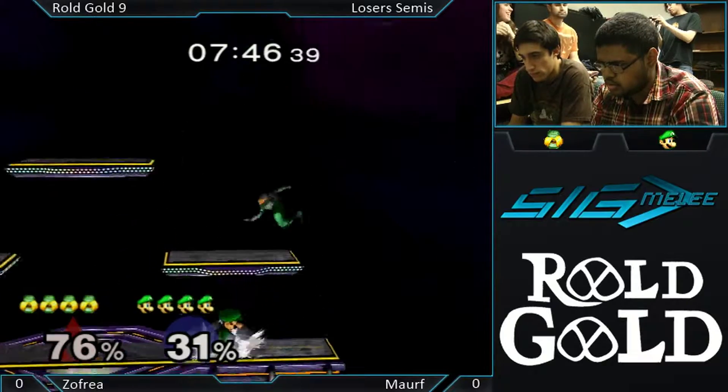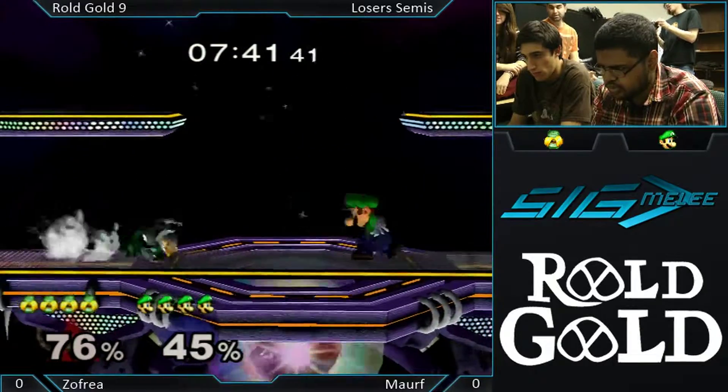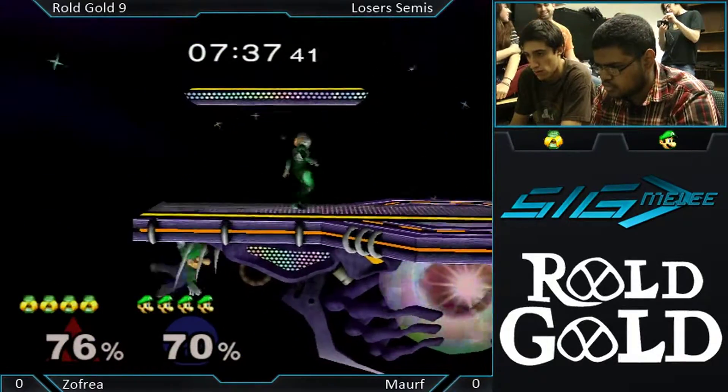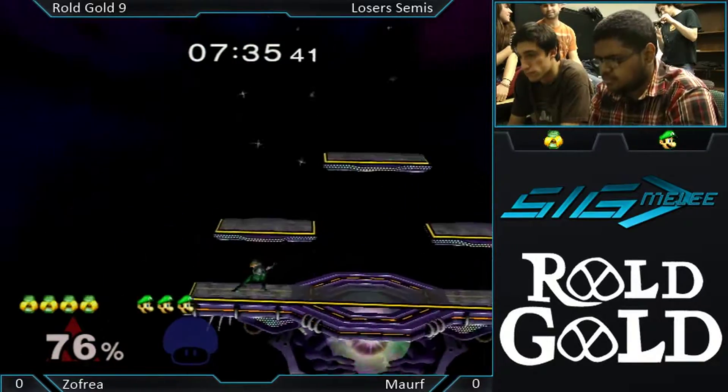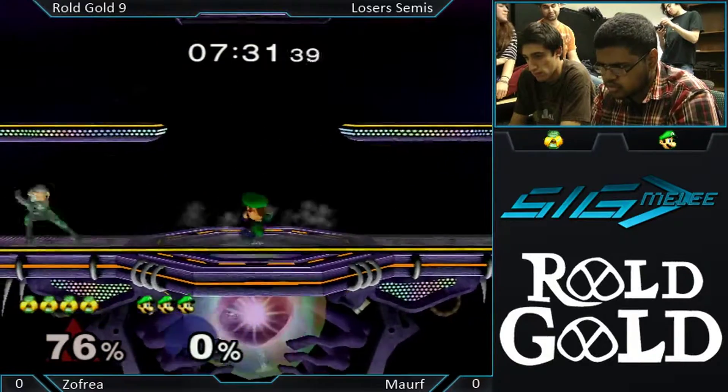I played a bait recently and I chose FD, and he changed to Captain Falcon. That's how much he doesn't like that stage, and I think most Luigis feel the same way. Tuffy missed the wavedash line there — everybody in this room does that.